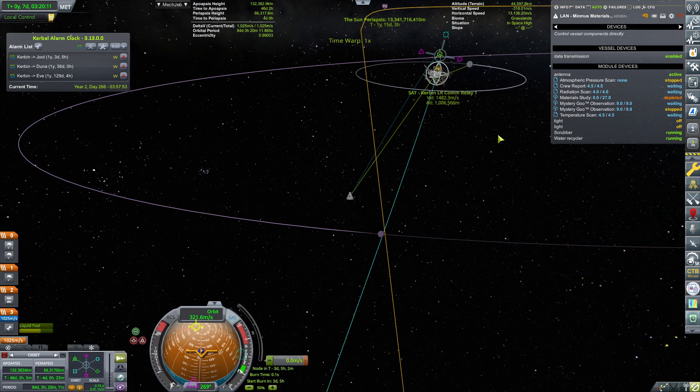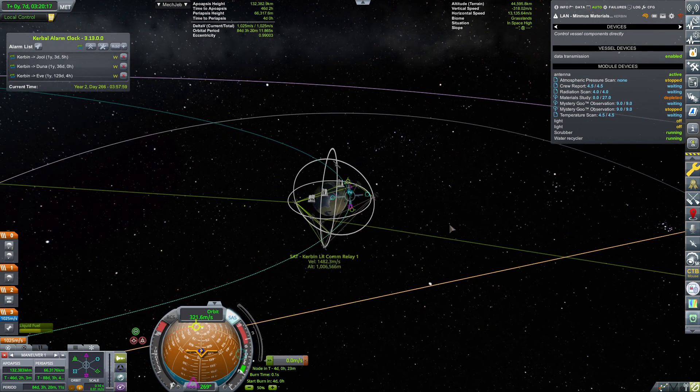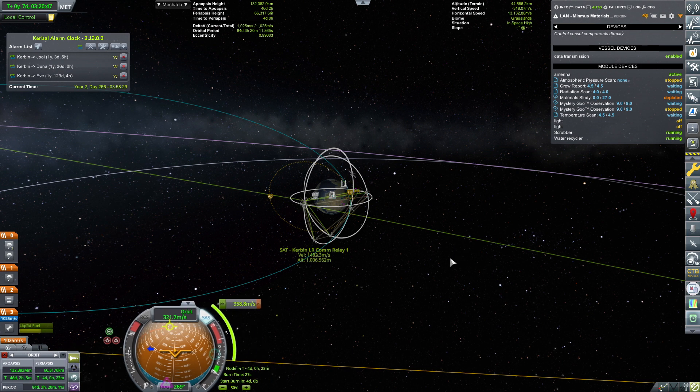Changing to the Kerbin sphere of influence, adding a maneuver node right here at the periapsis with a longer burn that will hopefully circularize things nicely. First will be a little shaving-off burn and then later the stopping burn, hopefully. I'm thinking actually I'll do two passes, but we'll see how it goes.